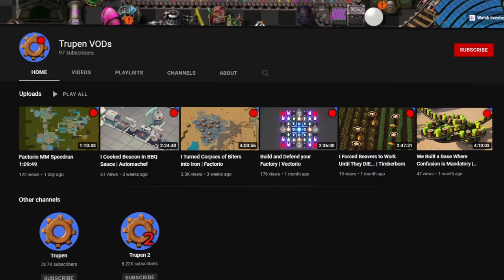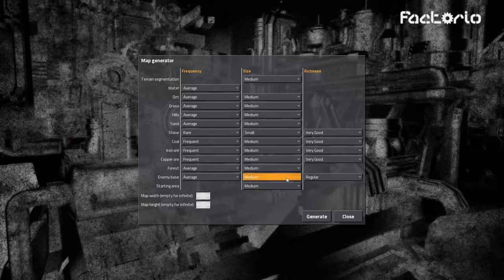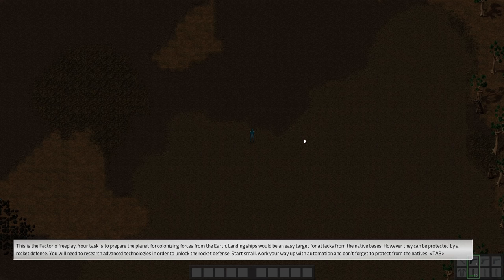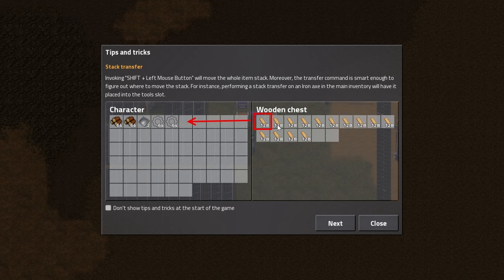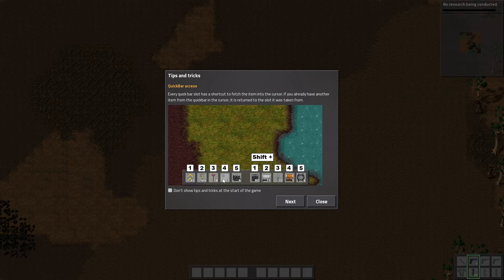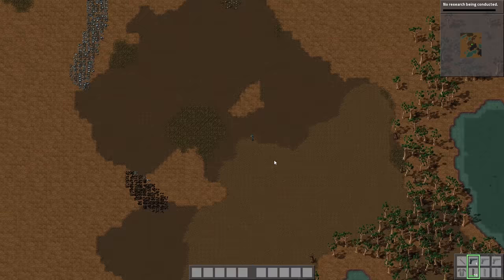This whole unedited playthrough is available on my third channel. So now let's create the world — neutral starting area — and let's generate. Something is going on. Some tutorials. How awful does it look? What is this? Is it wood? This is so ugly. The walking animation going south is so weird.